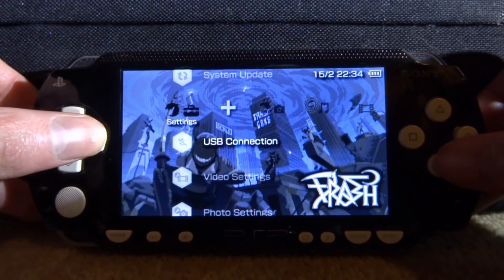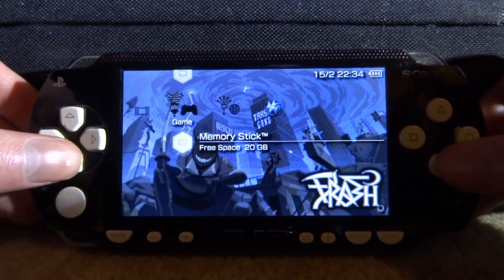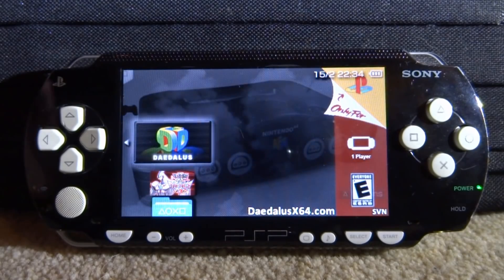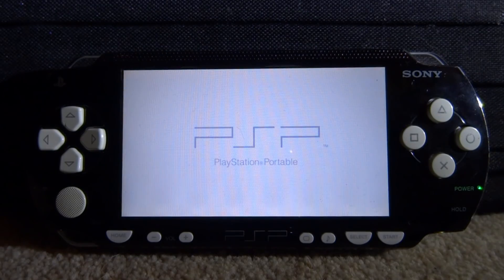Back on the PSP now, let's go ahead and test out the emulator. We're going to try Mario 64 first and see what happens, then we can try Pokemon Stadium — as we know, that's pretty broken. Let's start up the emulator, version 1.1.5.